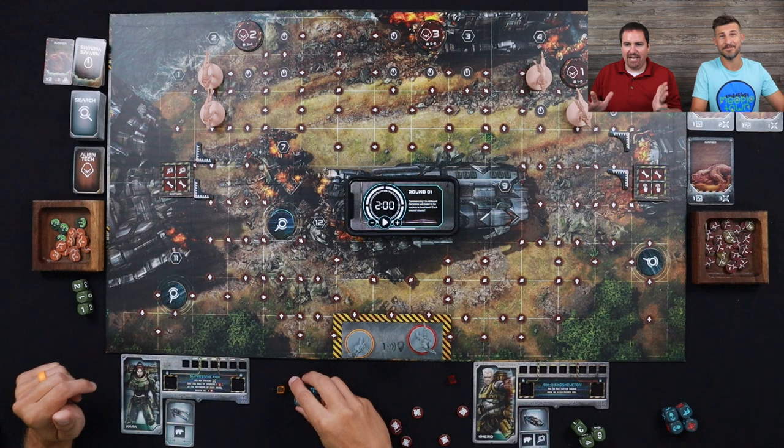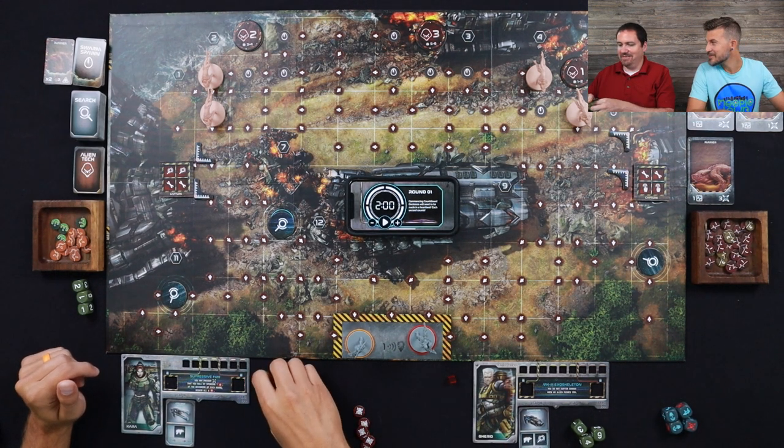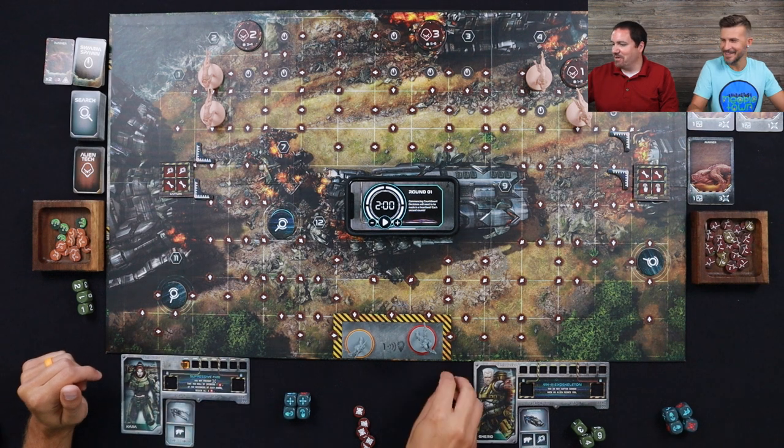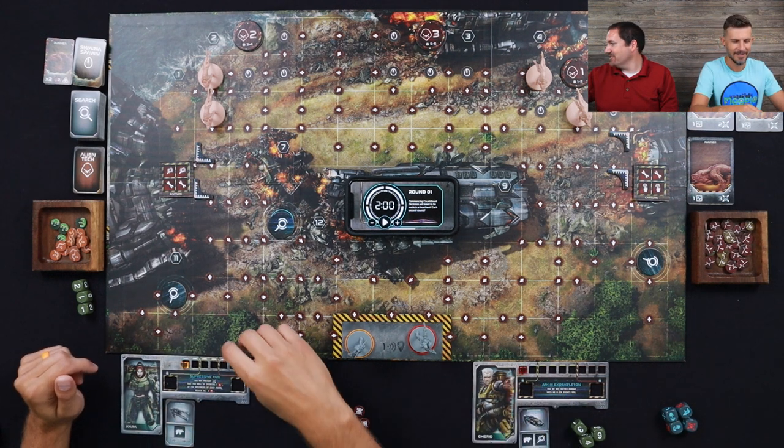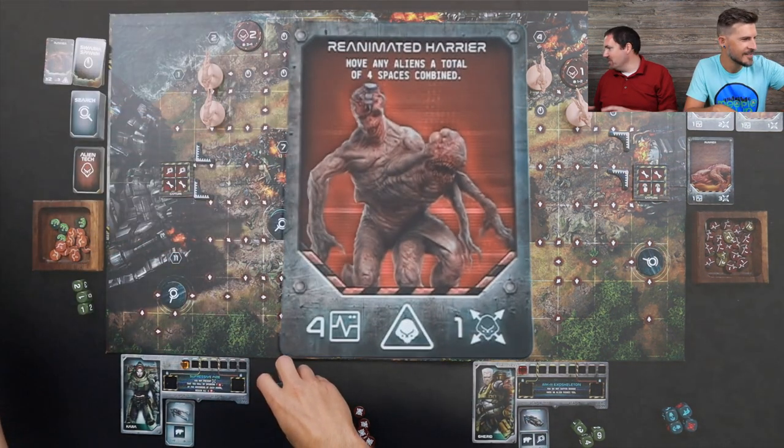Now that we have those out, we're going to flip over the boss character. We're pulling over the Reanimated one — the guy with two heads.